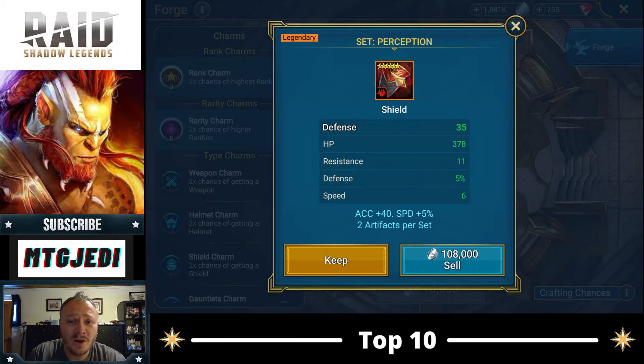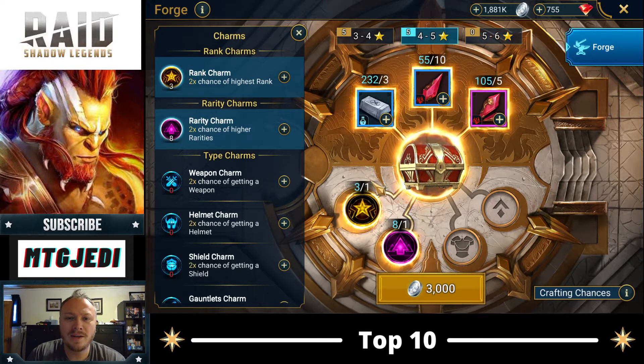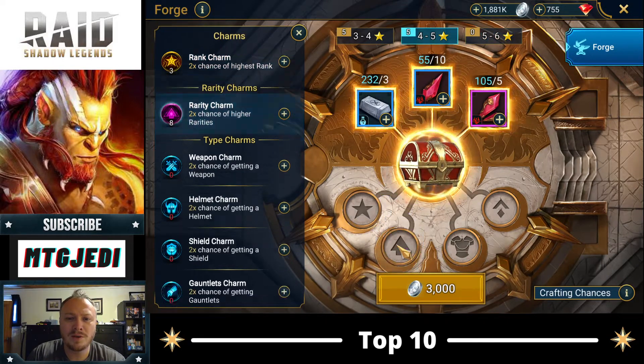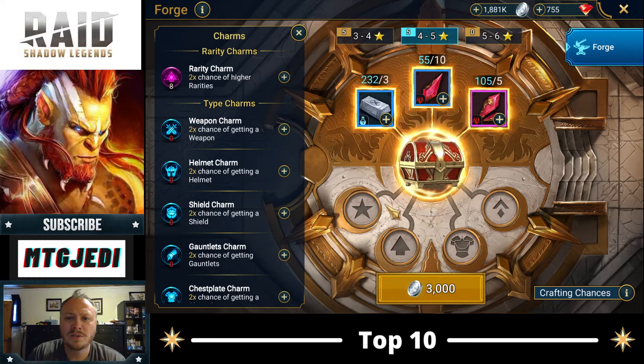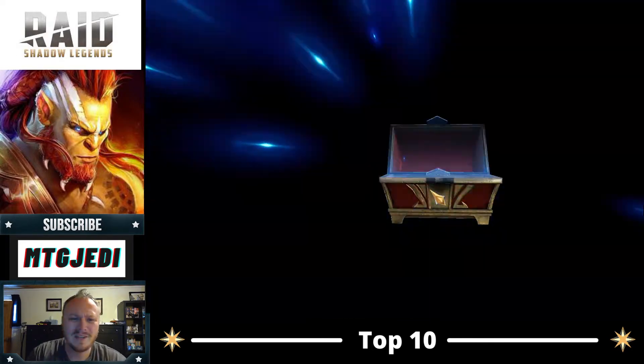Six star, legendary, with speed, defense percentage, resistance is okay. This is literally the best piece of gear on my entire account right now. Wow, guys! Let's go ahead and keep going. I think we're going to save our charms though, but let's craft some other pieces. This is crazy. Even this right here — that's perfectly good for my account right now. That's five star gear with two good stats. What an awesome upgrade to the game.